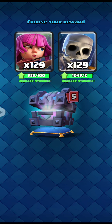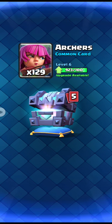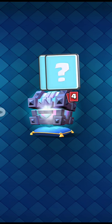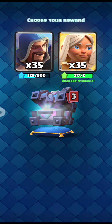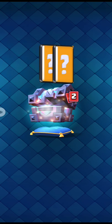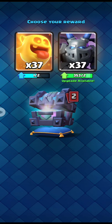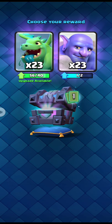We don't have the Electro Giant, so let's choose this one. That was the epic card. Now we will choose our Archer between these two cards. We will skip those Bats and choose our Wizard because we are using Wizard.